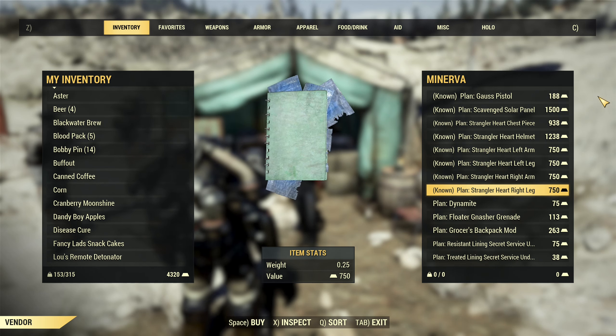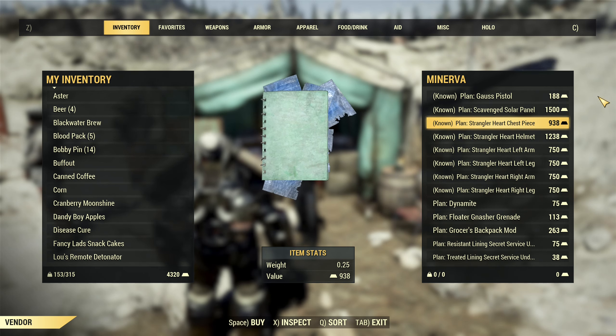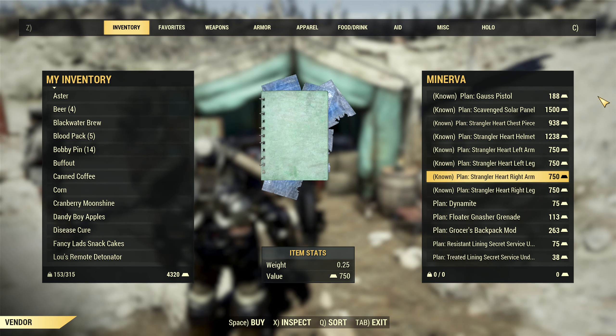750 gold bullion for the limbs, 1238 for the helmet, and 938 for the chest.